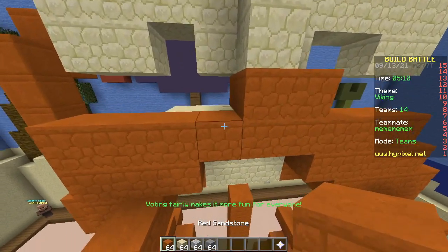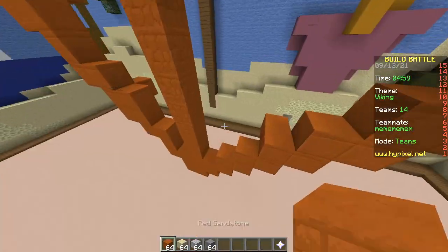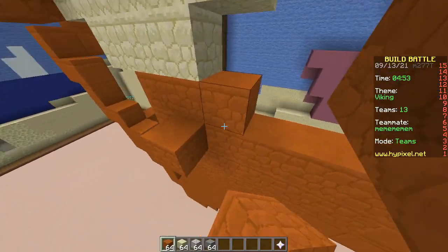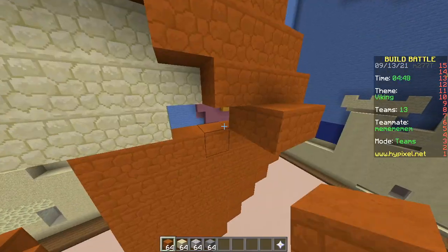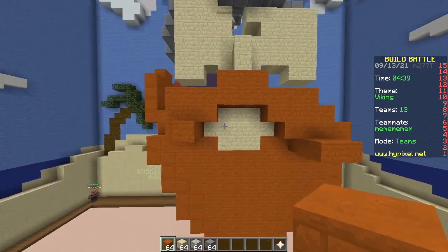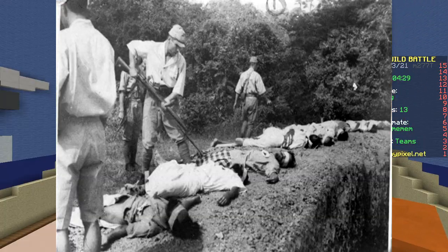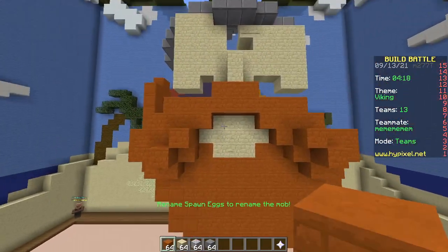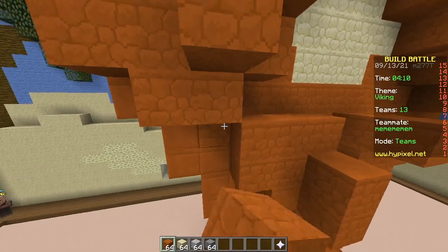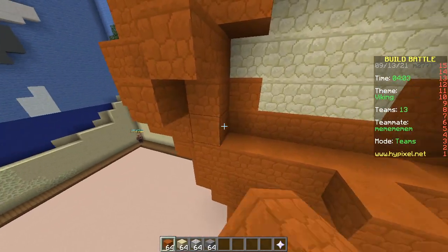Scandinavian people are the polar opposite of what vikings used to be. Vikings were brutal, murderous pillagers — they would go over to different islands and just steal. And now look at Scandinavians: very nice people with their democratic socialism. It's like the Japanese, man. Before World War II they were crazy, slaughtering people. Kamikaze was literally a technique used by the Japanese in WWII — they would take their plane and fly straight into a building. That sounds familiar.